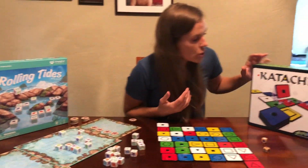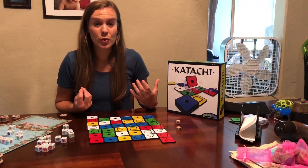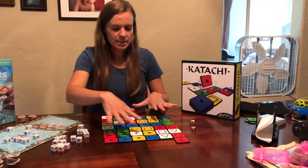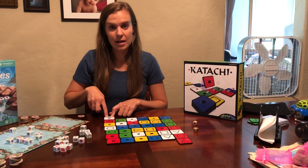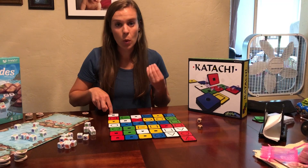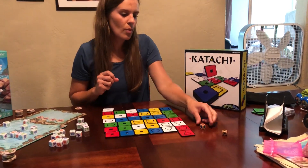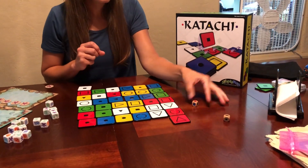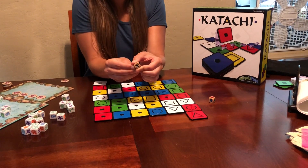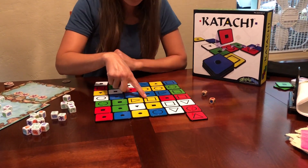The next game I'm going to show you is called Kitachi. This is one of our older games, but it's a really fun strategy game. With this one, you are trying to collect tiles over to your tile spot over here by matching colors, shapes, or sizes. So if I roll the dice, I have red. And then you can see that there are two squares in here. That means I can choose any square, any size square. You'll see that there are some small squares and there are some big squares.